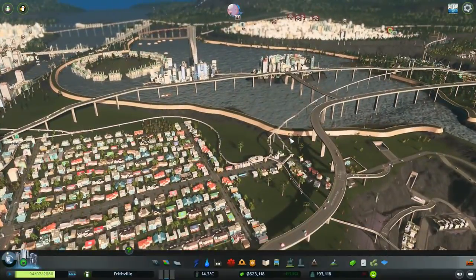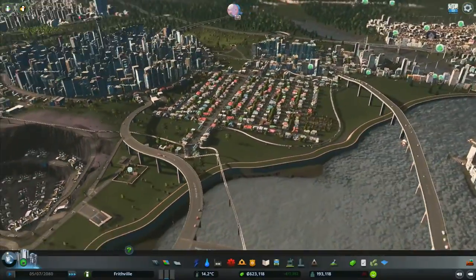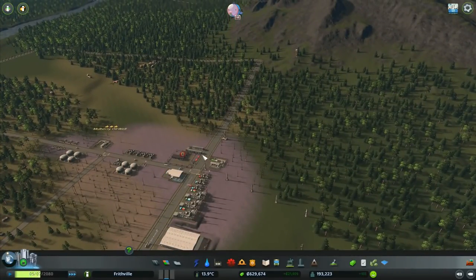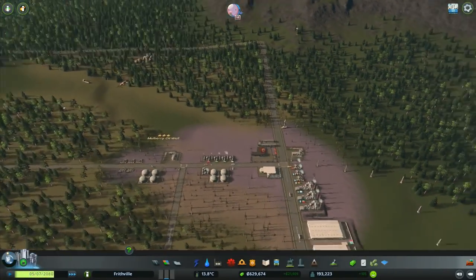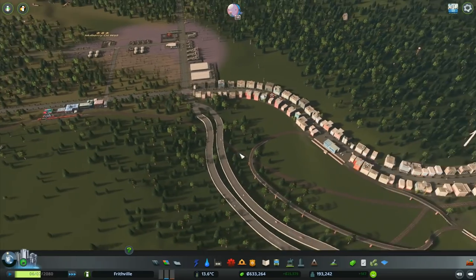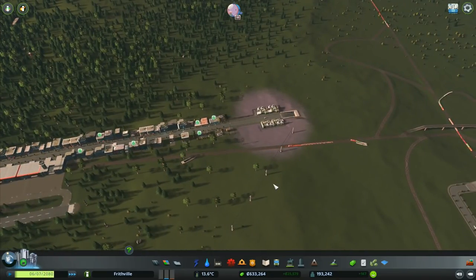Hey folks, it's Frithgar here. Welcome back to City Skylines. We've got our brand new district over here, busy working away. All the oil being extracted, the pollution spreading out — a horrible plague upon the land. But it's still going alright.